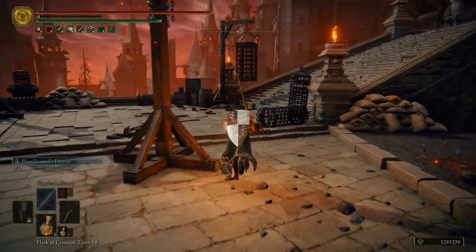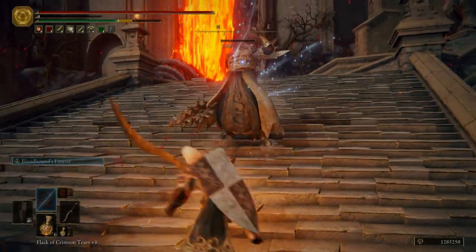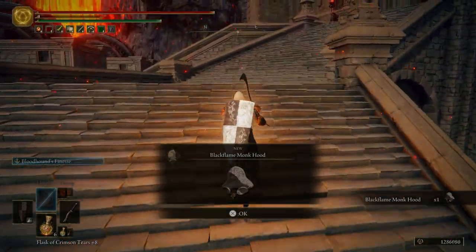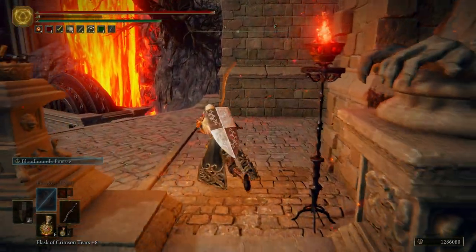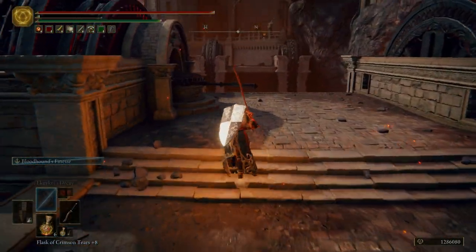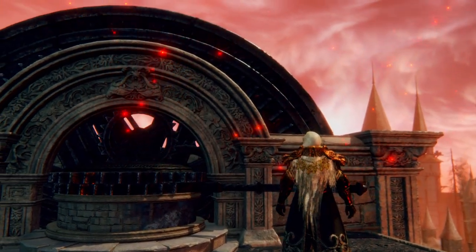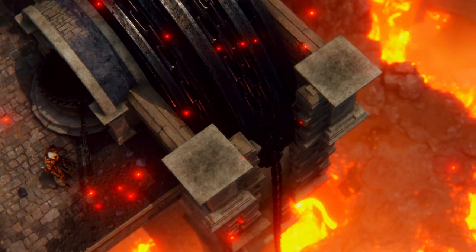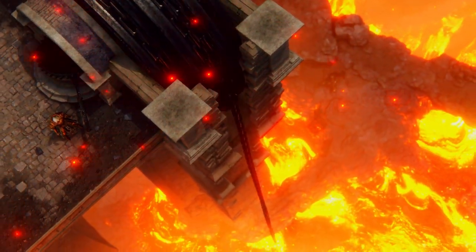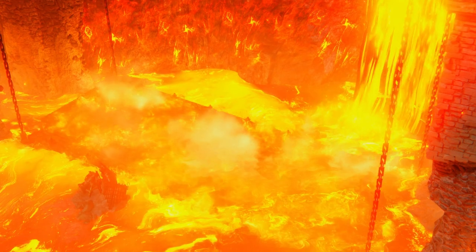And then up here we're going to have a fire mage — a Black Flame Monk, that's what they are. Right there is going to be a boss, but first we want to come over here and use this lever.